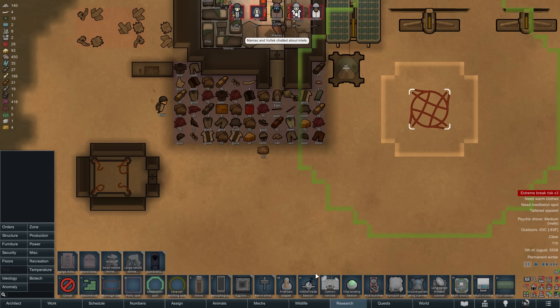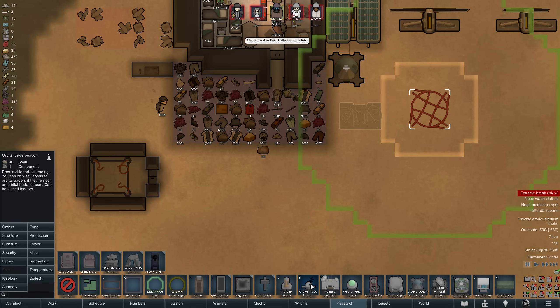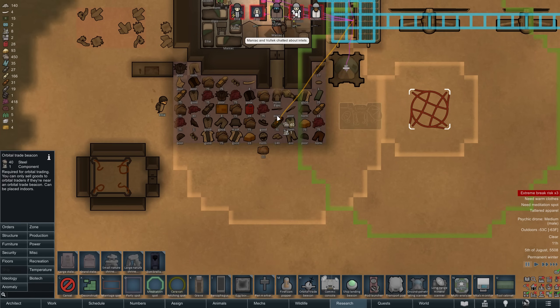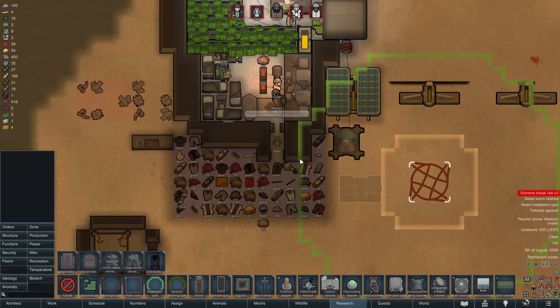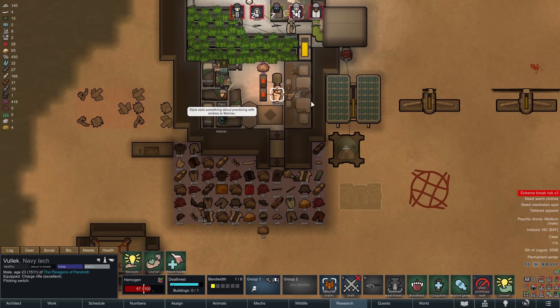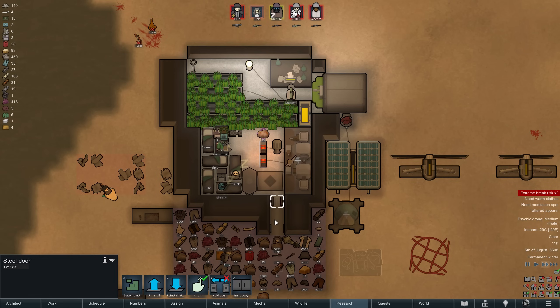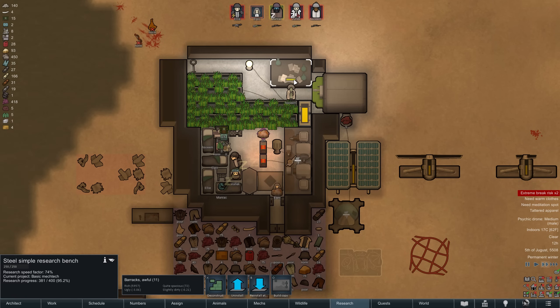Following that notion, we are now going to construct a comms console and an orbital trade beacon. As you can see we have amassed quite the stockpile of potential trading goods, and while our current setup may look very sustainable, certain goods will just be incredibly difficult to acquire out here on the sea ice. With an active comms console I would expect about one trade ship to pass by per episode — another good safety net considering our food supply is far from stable yet.